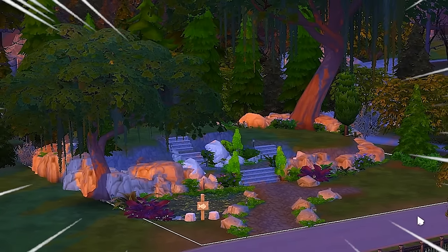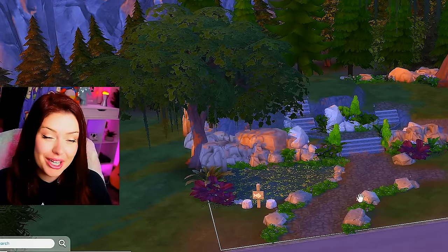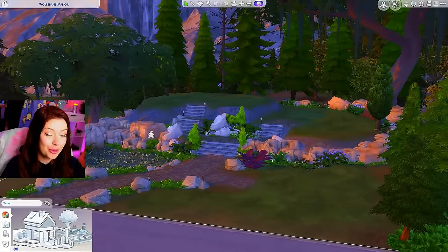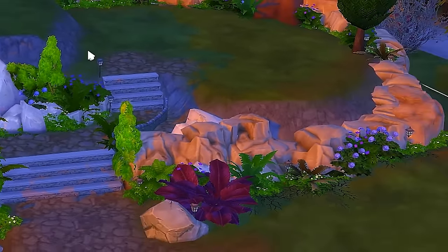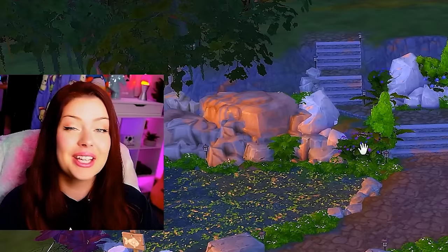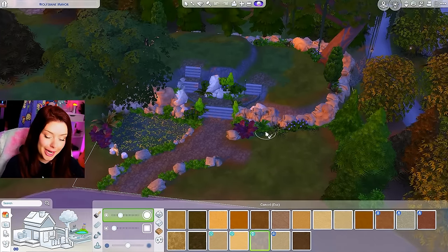Here's the lot I made for this. I set the stage by landscaping using a lot of Vampires debug items and a new Sims 4 build hack I learned recently that allows you to put rocks into the terrain without using the tool mod — I can link that video below. We're probably only going to be able to fit three tiny homes on here.